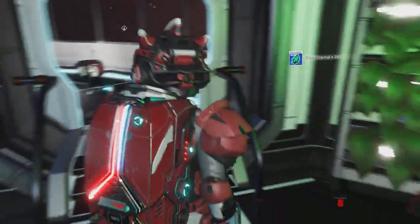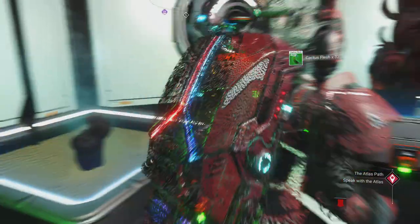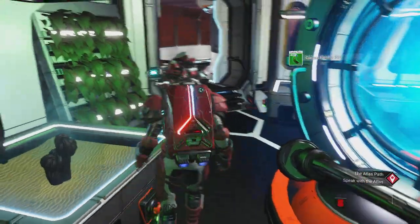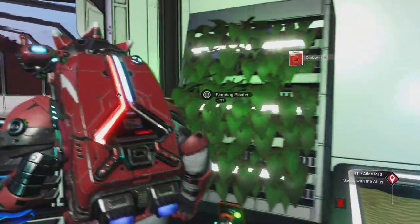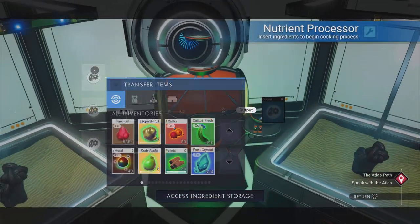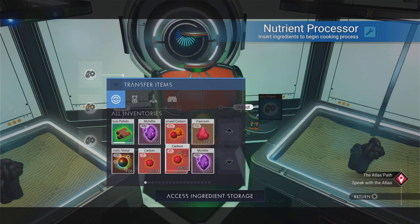I'm just gonna be picking up this frost crystal because that's gonna give me the icy part of the ice cream. I need this actual cactus to make the sugary part. And I'm gonna pick up the carbon from the carbon planters and throw that inside my nutrient processor to make some more bait sticks.